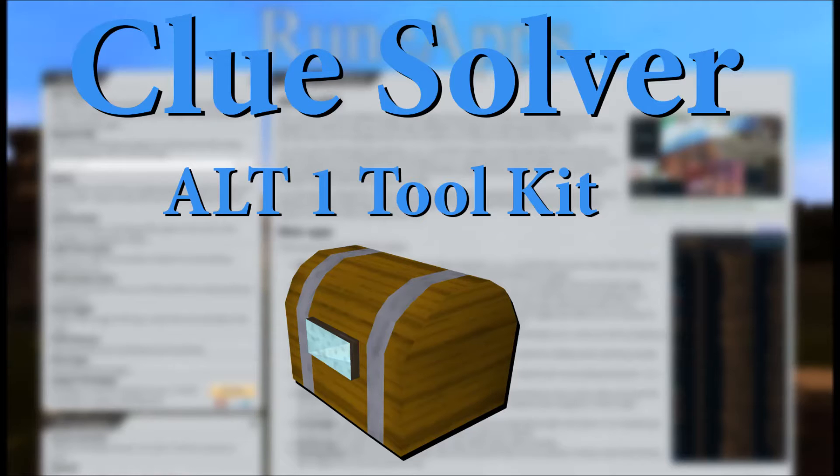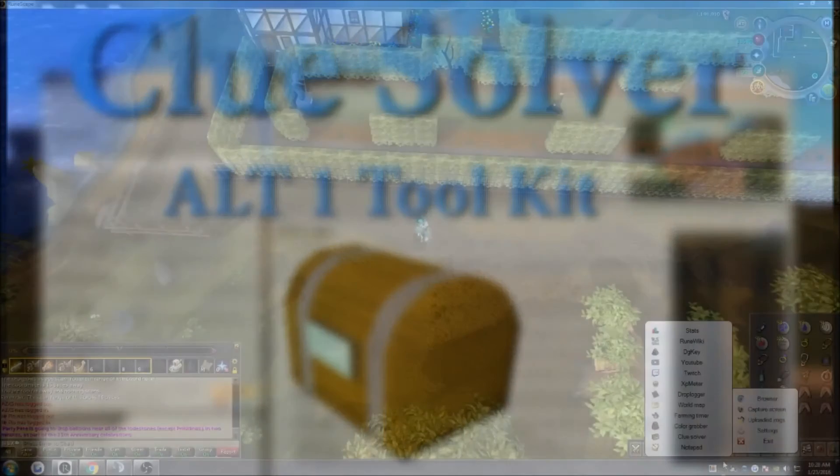The Clue Solver will allow you to do Celtic Knots within seconds and the slider puzzles generally within minutes, depending on what your intervals are set at — but we'll get into that later on in the video. I did not use the tool for the slider puzzles personally, as I feel I can get them done faster, but for the purpose of this video I will be showing that for people who may be struggling with the slider puzzles.